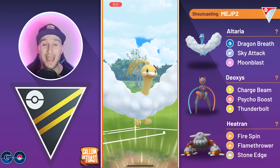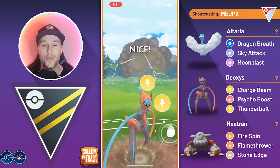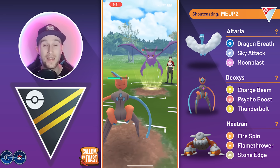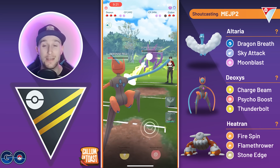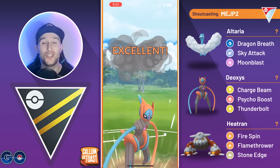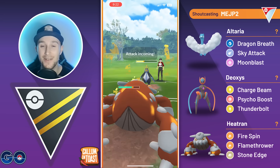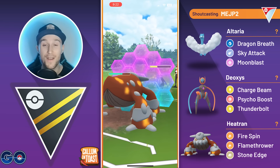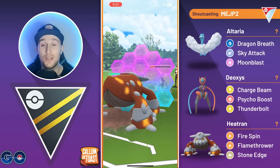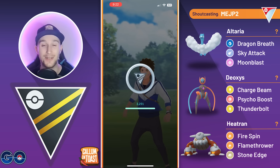We go for Moonblast again — it has that potential to drop the opponent's attack. We swap into Speed Form Deoxys and go for Thunderbolt right away. Thunderbolt does quite a lot of damage to the Crobat. Poison Fang debuffs our defense, but we tank the charge move and make it to a second Thunderbolt, guaranteeing a shield. The opponent farms us down, so we come in with Heatran. Empoleon is already fairly low, so we double shield and commit to the Fire Spin farm down, taking out Empoleon and winning the game.